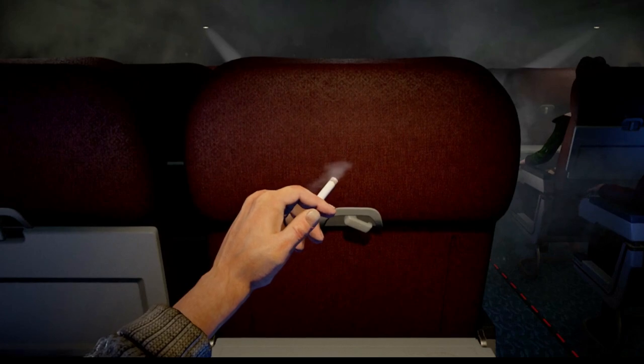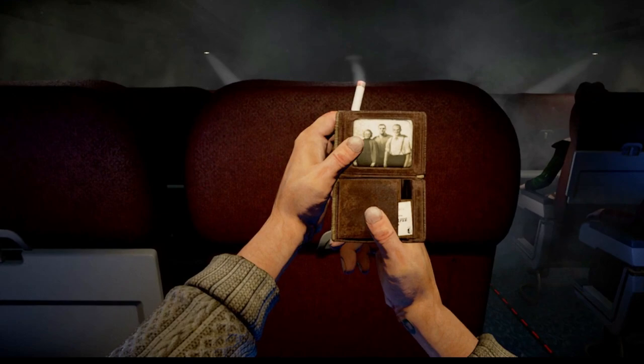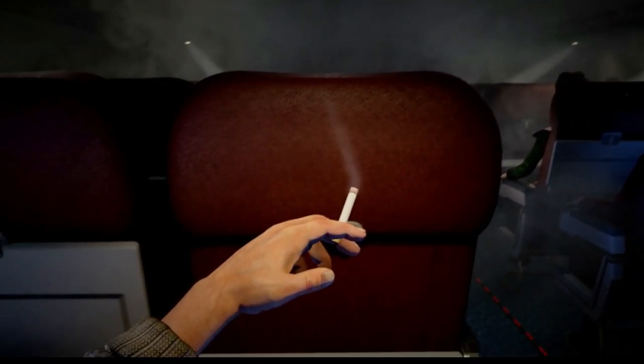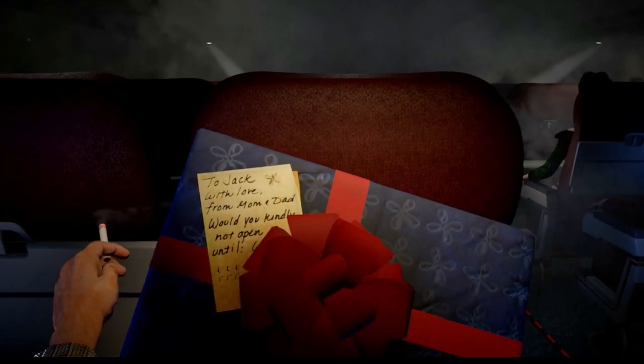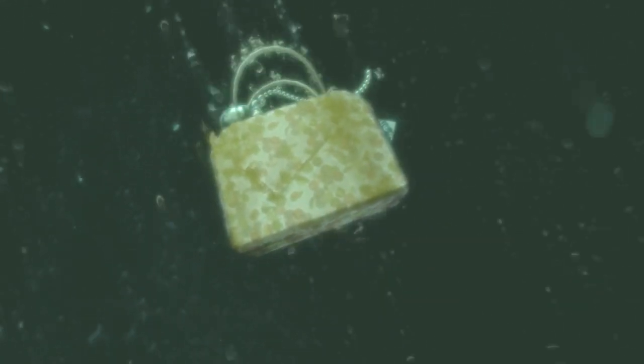I mentioned missable trophies before - there are some in this game but if you follow this guide you'll get everything done in one single playthrough. The missable ones are Found Coen's Room, Historian, Little Sister Saviour, Tonic Collector and Weapons Specialist. I'll be highlighting these as we go and let you know when and how you can miss them. I have played this game through to Platinum just before recording this guide, so I have tested everything out.